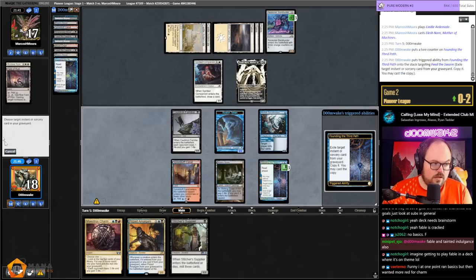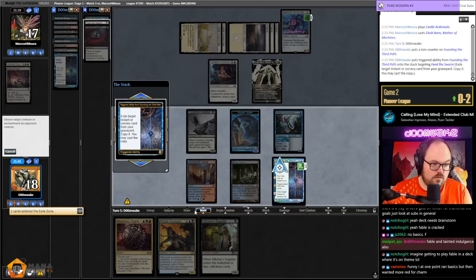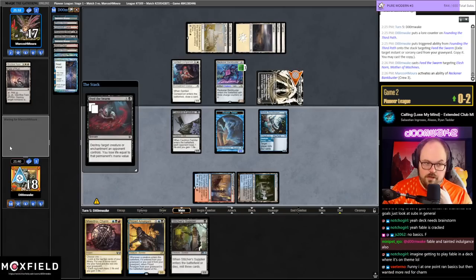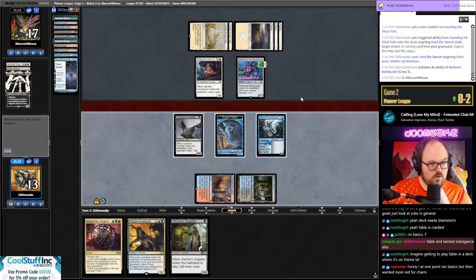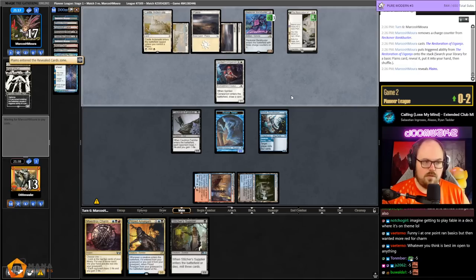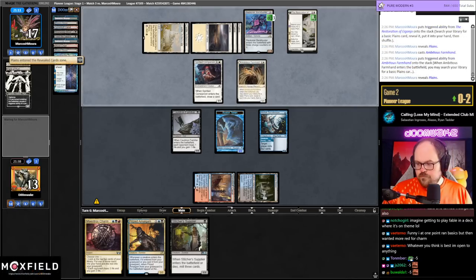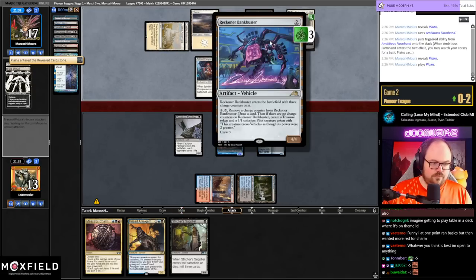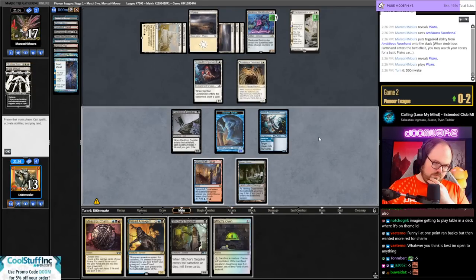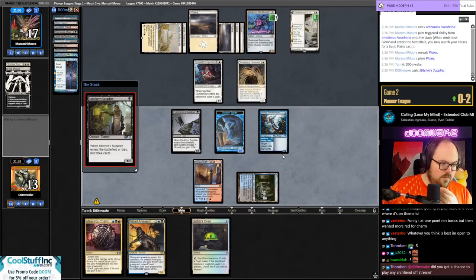I can at least kill the Elesh Norn because I kind of have to, even if I take a million damage. Everyone in chat take five — minus five. I have two cards in hand. Maybe get a Planeswalker, pick up the Yorian. Farmhand. Untapped land please — it's not an untapped land but it's not awful. Let's play Supplier first.